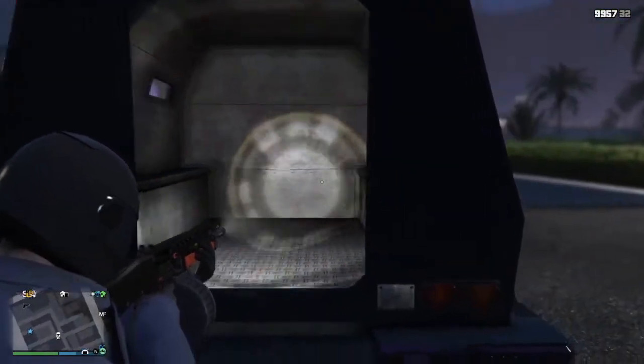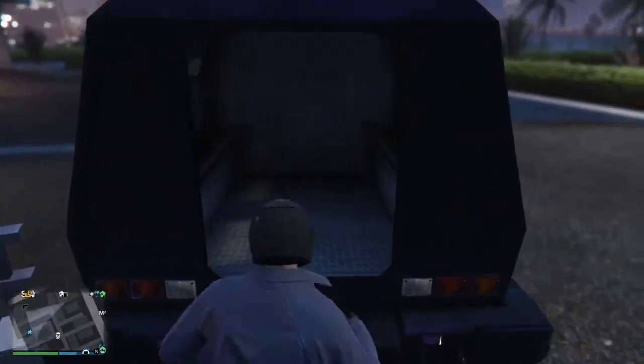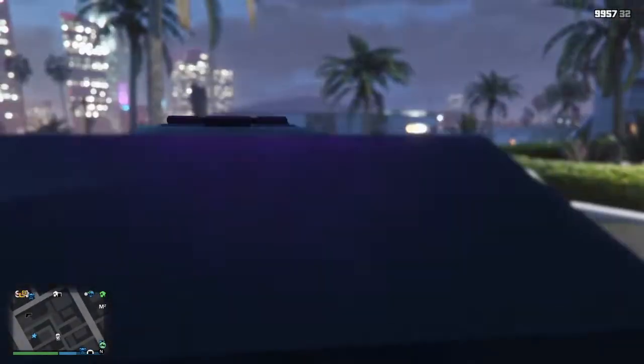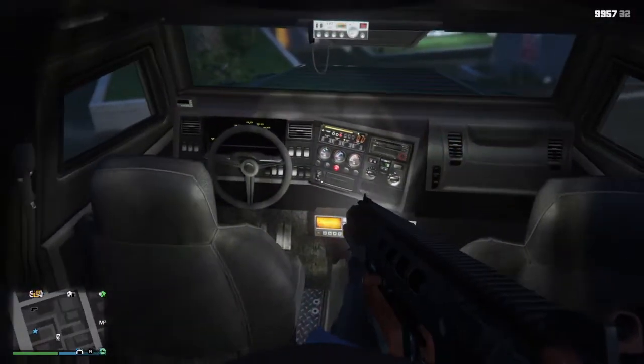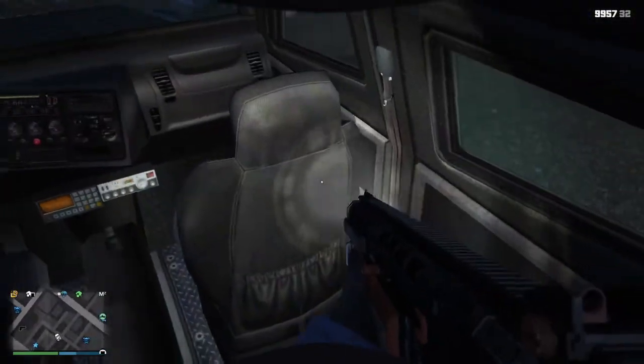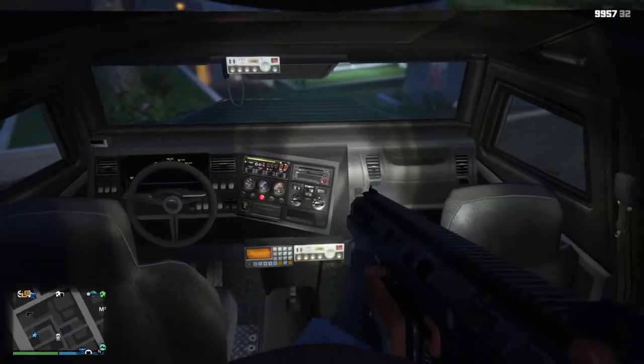So the back door is open and the hatch is clear to climb into. Now we can climb into the front part of the Insurgent — I'll go into first person here to show you. You can see the steering wheel, the console, the seats, everything. And you might be wondering why is this important — well, it's not really that important on its own,